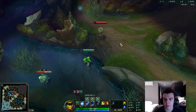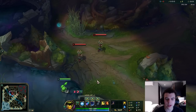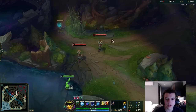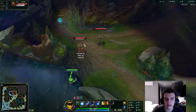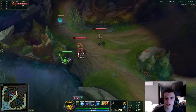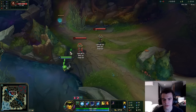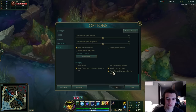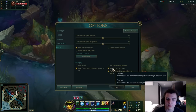Attack Move on Cursor is quite important. By default, pressing A attacks the closest target to your champion. With Attack Move on Cursor enabled, it instead attacks the closest target to your cursor. So even if an enemy is closest to you, you can press A next to a different target to hit them instead. This is very important — I'd really recommend having this on, especially if you're using A to kite rather than right-clicking targets directly.